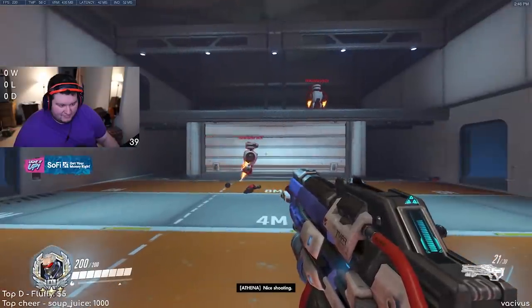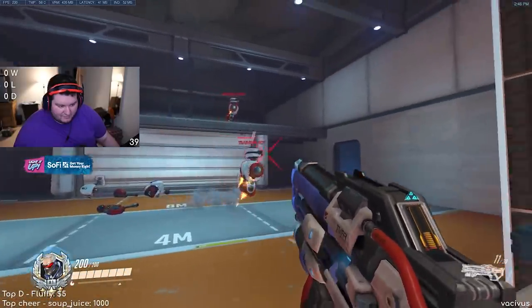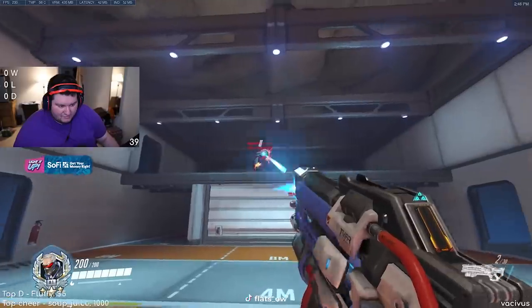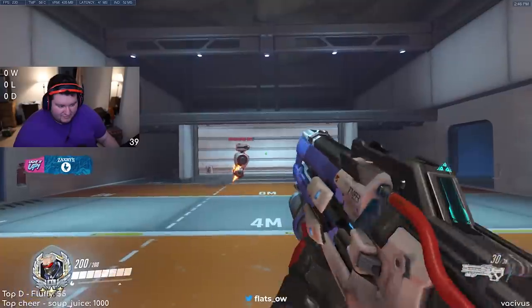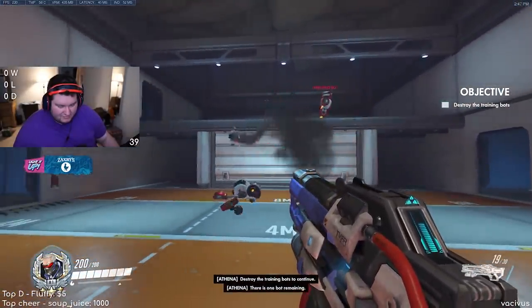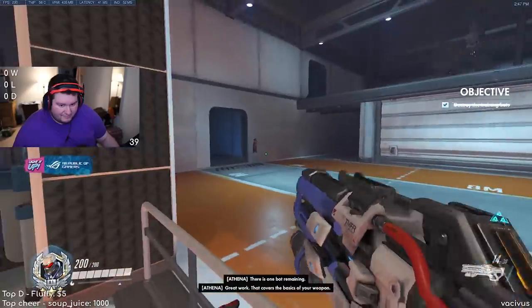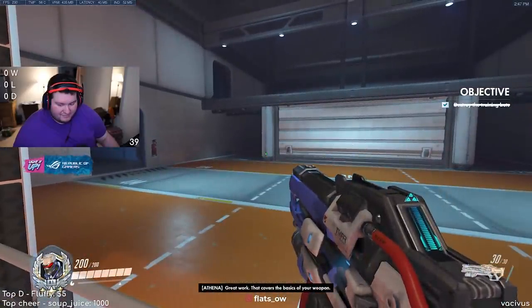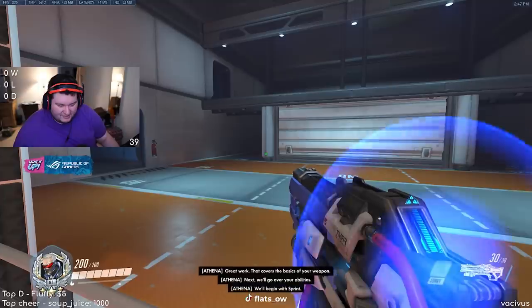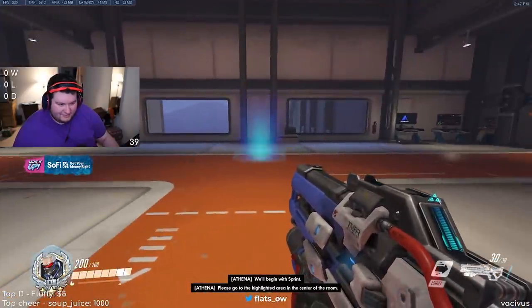Nice shooting. Destroy the training bots to continue. I got a no-rig on that last one. Great work — that covers the basics of your weapon. Next, we'll go over your abilities. Nice. We'll begin with sprint. Please go to the highlighted area in the center of the room. I think it's tough.